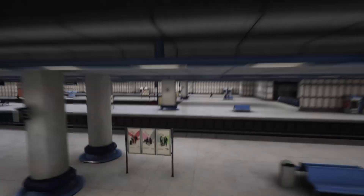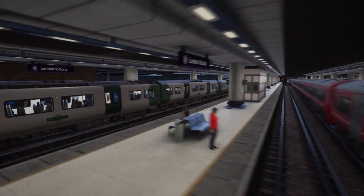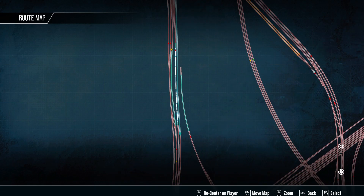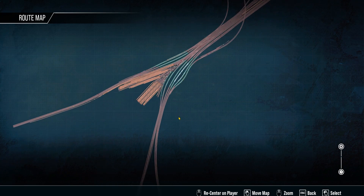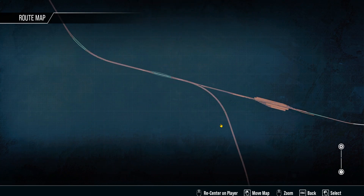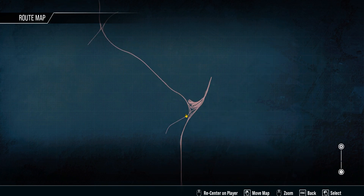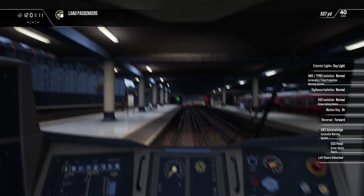There's a bit of stuff here already waiting to go - actually there's only one thing here ready to go. There's a lot of stuff moving around the map; I've made this quite a busy route. We've got a train there, a few trains in Clapham Junction, a few trains dotted around the place. So yeah, lots of stuff coming and going, lots of things to look forward to.